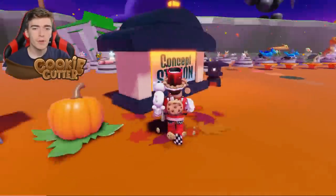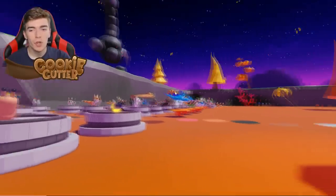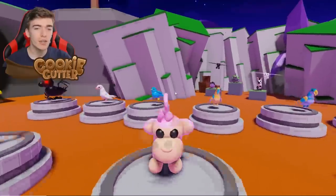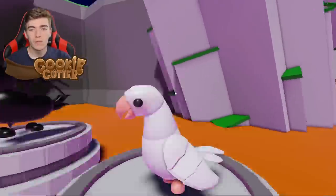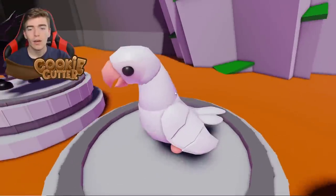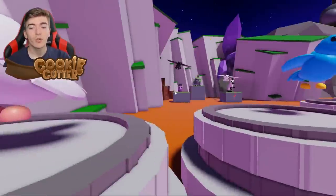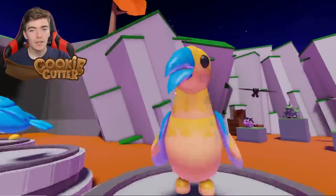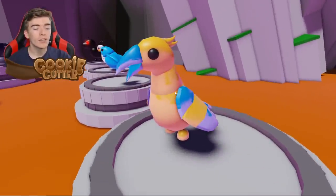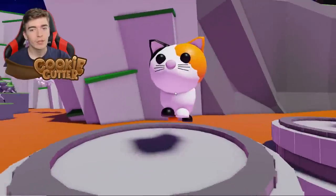This right here is the concept station — a station where there are over 100 concepts of pets that should be added into Adopt Me. There are some crazy concepts, and that means that anyone could basically use these and add them if they were a hacker. The hacker could be like, 'I like the looks of this white pinky parrot, I'm gonna add that as my pet.' If I join an Adopt Me server and I just see this pet pop up in the corner, I'm going to go crazy. Imagine they then say, 'I'm trading it' — that would be crazy.